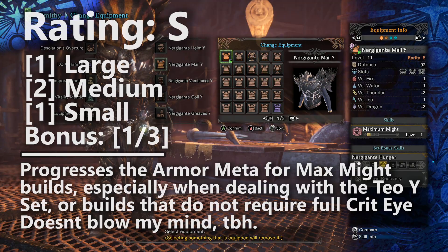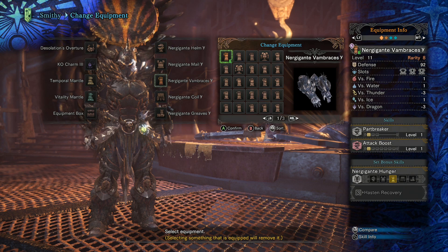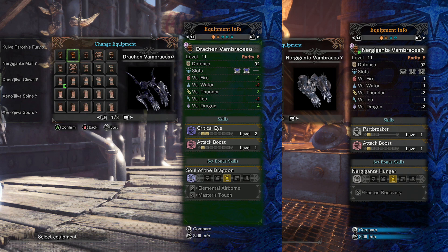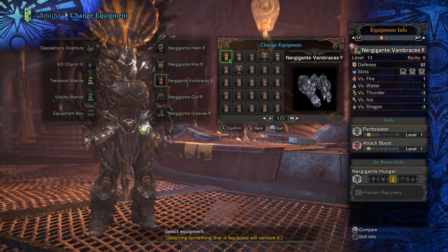Now we'll look at the Nergigante Vambraces Gamma. You'll notice it comes with a built-in level of Part Breaker, which is an immediate no-no. It's actually very easy to build Part Breaker without being forced to bring it on a pair of arms, so it's really unfortunate that Capcom made this decision. Part Breaker really is not needed in most fights, so it's not as efficient as the Draken Arms, except for maybe Kulve Taroth if you don't need Master's Touch. The arm slot isn't really negotiable when you're building for Spare Shot or Master's Touch. So we're going to place these arms right into B tier — it is definitely not going to be useful for any end-game builds.